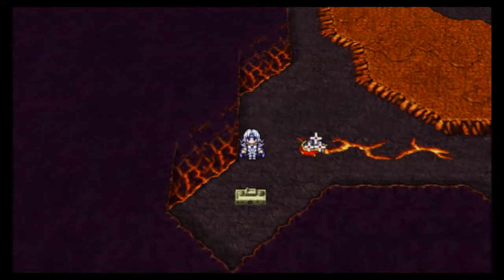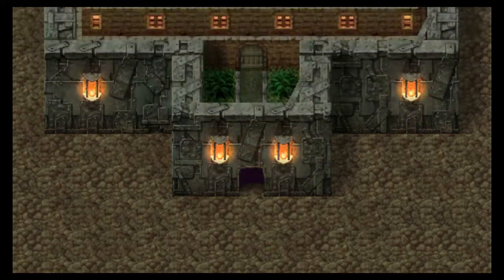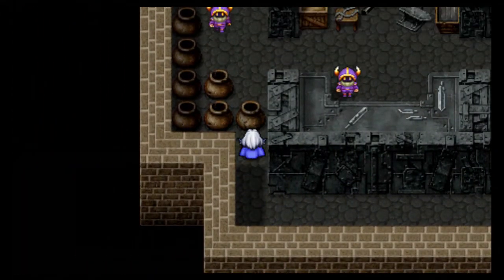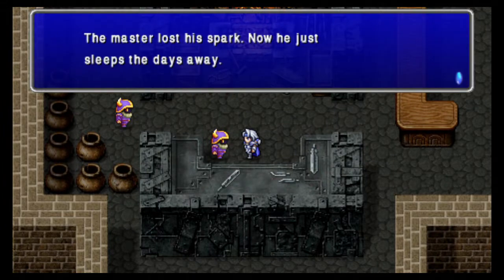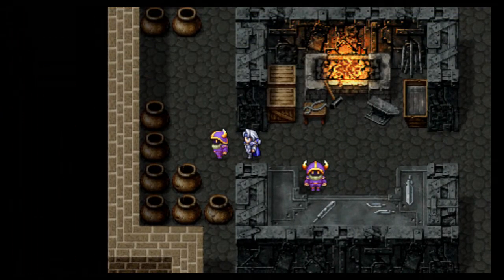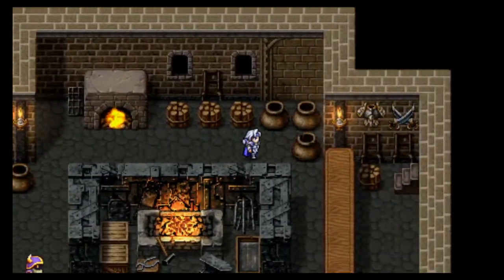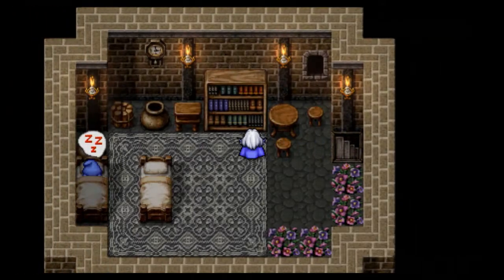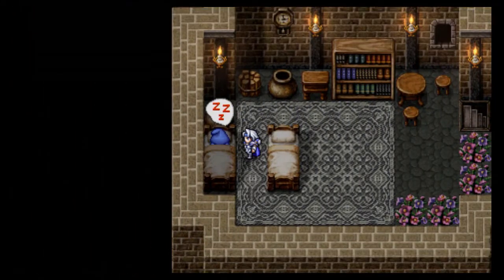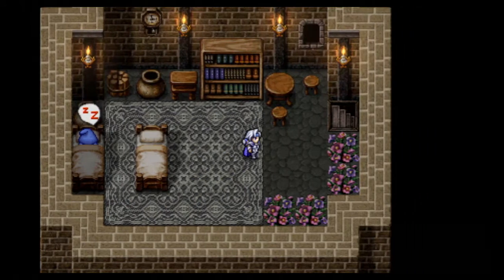A few items here. There's an Urn to the West that has a Remedy in it. The Master lost his Spark. There's the Remedy, and there should be a Selma Drop somewhere — it's upstairs in the bookshelf. He's not sleeping; his 15 days are over. He needs the Legendary or Adamantite. We'll keep an eye out for that.